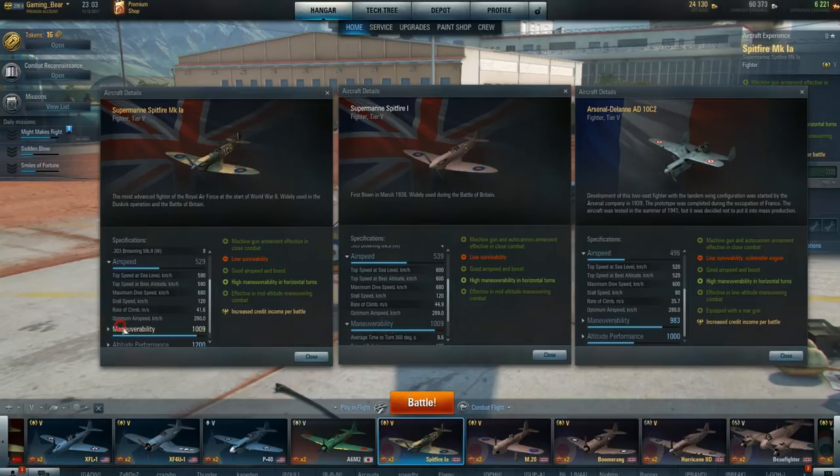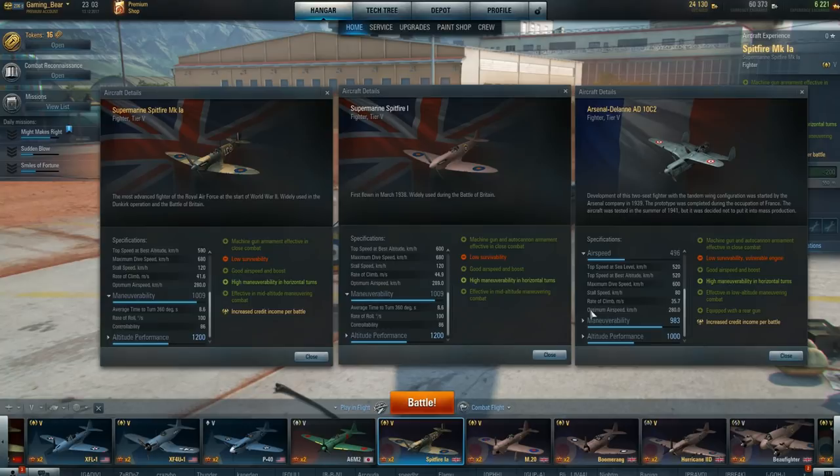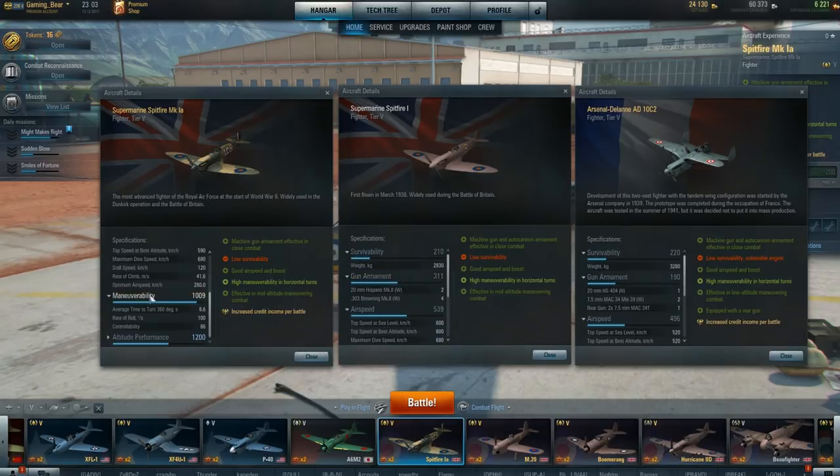Let's look at the maneuverability — how do they compare? Standard Spit is 8.6; the 1A is 8.6 and so is the 10C2. Rate of roll: they're all 100. Controllability: the Spits are 86 but the 10C2 is only 83. Altitude performance: the Spits are 1,200 metres and the 10C2 is 1,000 metres. Very, very interesting. The 10C is going to be a little bit — it says low survivability — but then they all do, and it's got a vulnerable engine, so that's one to watch out for.